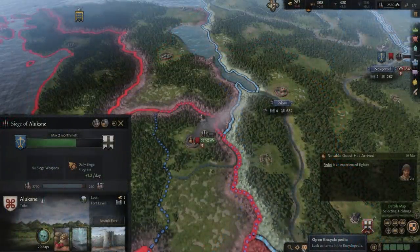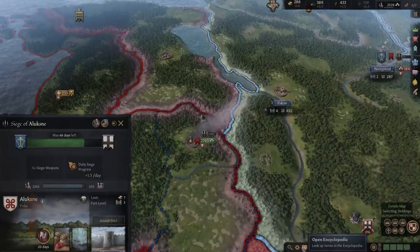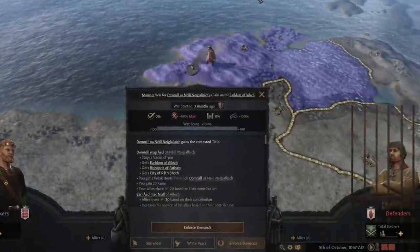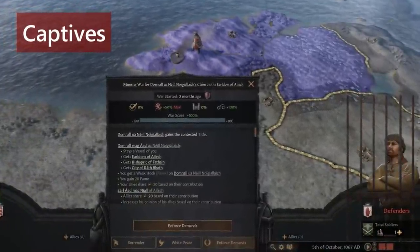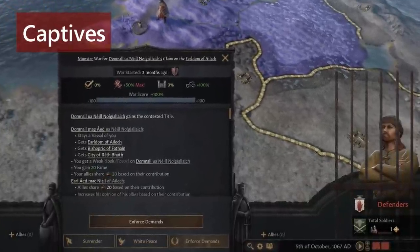It is also important to make sure that the army attacking the enemy holding outnumbers the garrison. As mentioned before, capturing enemy lords, rulers, and heirs will greatly speed up the war score in your favor.